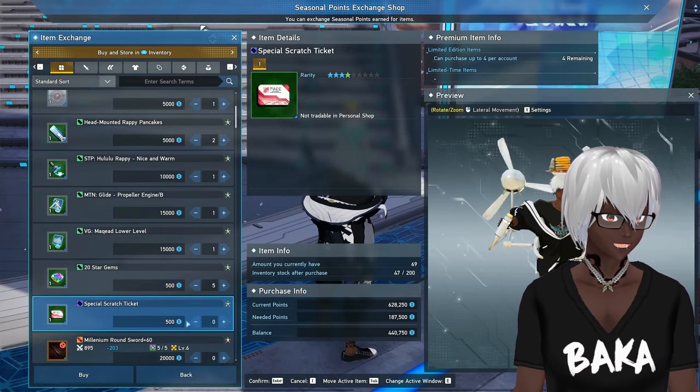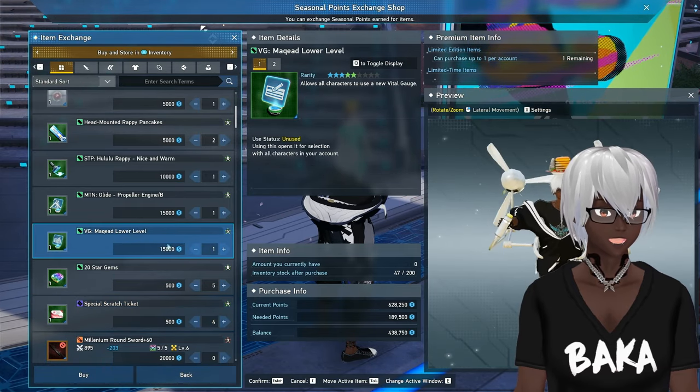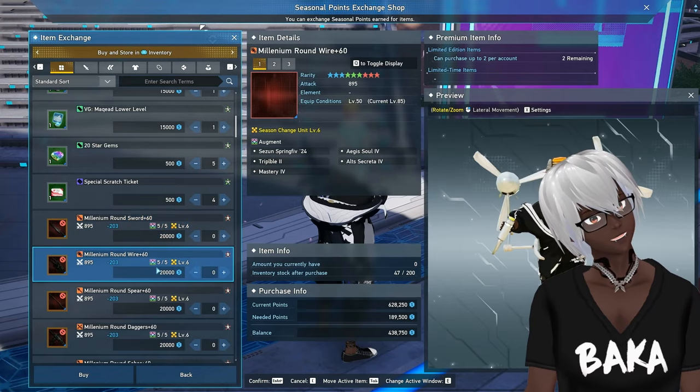Always grab the star gems — they're a very hot commodity. You want to get those, and of course grab the special scratch tickets because those can equate to star gems as well.